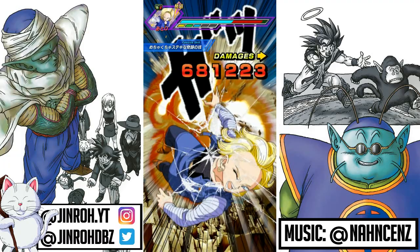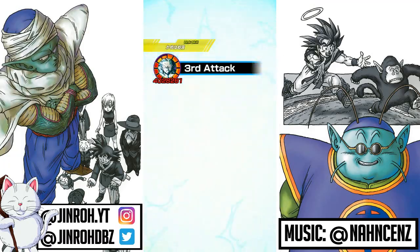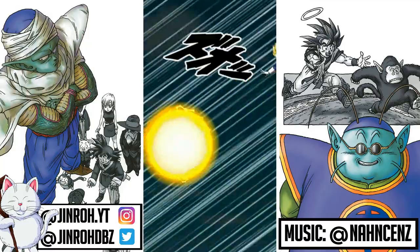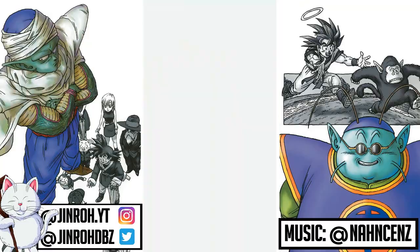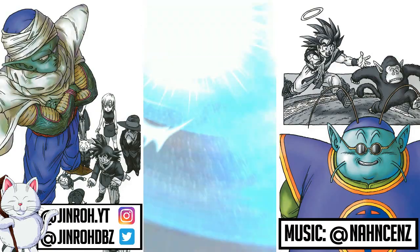I assume that Lynx and those other two guys have the ability to convert Ki into Rainbow type, which is helping out in terms of LR Gohan and Goten being able to get that 18 Ki Super, which I would imagine.